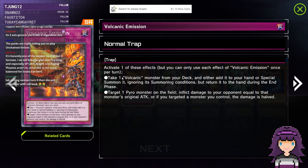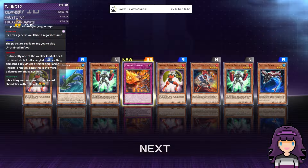What does this card do? The new Volcanic Monster says: take a Volcanic Monster from your deck and special summon it ignoring conditions because of Doomfire. Talking about a Pyro on the field to avoid damage, or if it's a targeted monster, you control that damage.